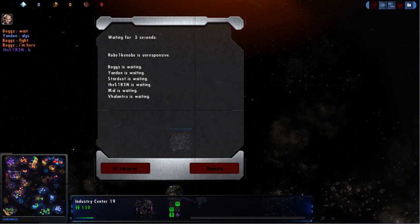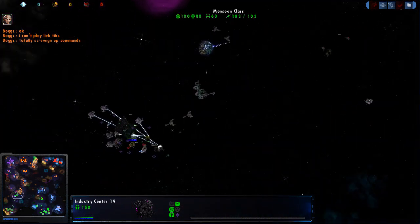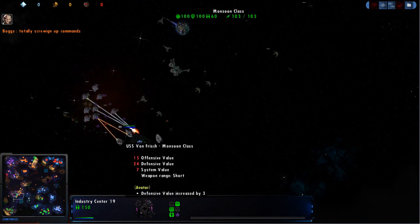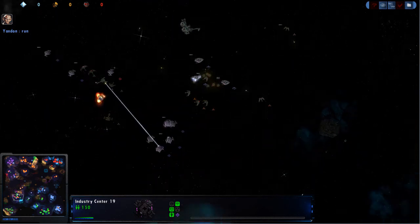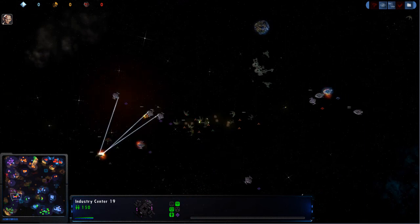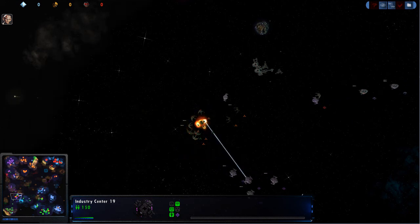Bog says fight — that'll be interesting. I still think they don't have the advantage yet. Right now there's just the combination of lag, and the bottom team has their forces too concentrated. Actually, the bottom team is kind of scattering, and Bog does have a fairly sizable force. They are right in the middle of Stardust's production center, and he's steadily trying to send ships back.